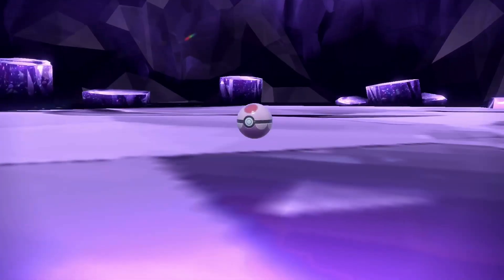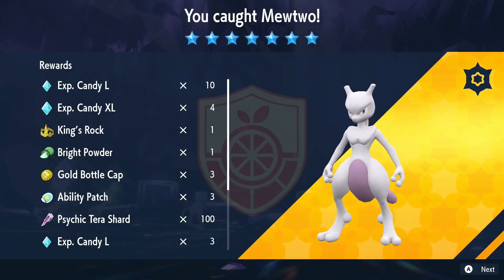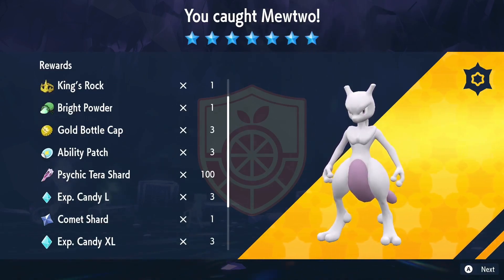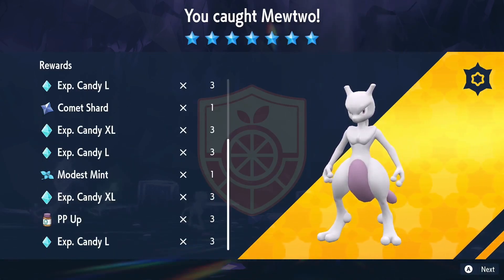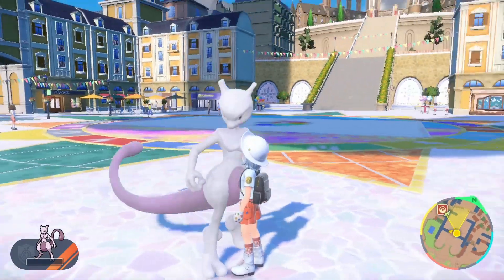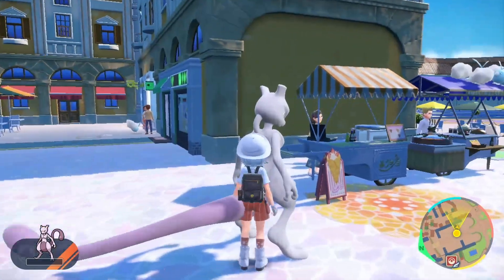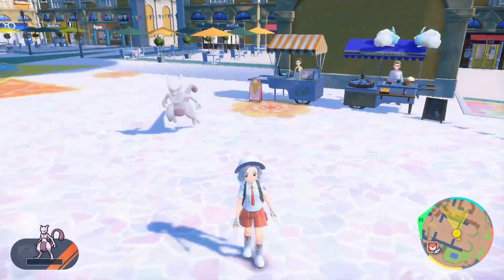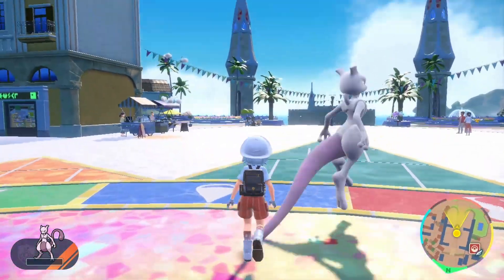Thank god it's over. Check out these drops: King's Rock, Bright Powder, three Ability Patches, and 100 Psychic Tera Shards. Jesus Christ! You were such a hassle. Why do you look all dirty? It's just the weird texturing. This is so weird to see in the game, but it's here. I wish you all the best of luck in your own raids!